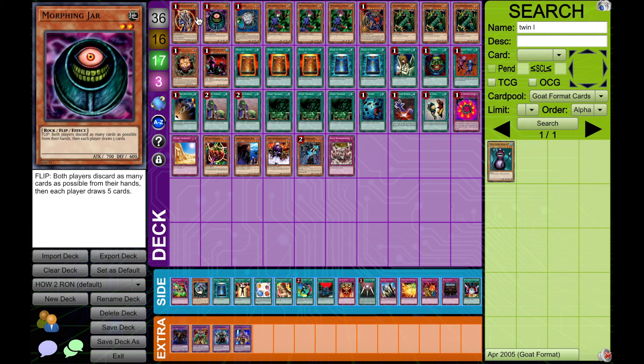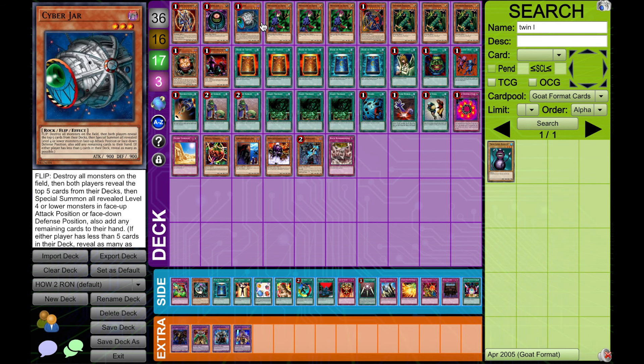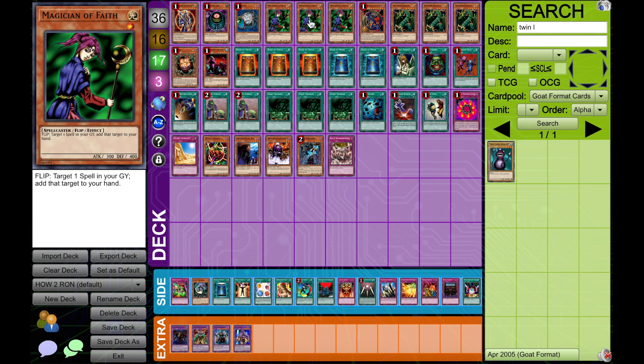We most obviously also need Black Luster Soldier Envoy of the Beginning, because this card kills people and is very good in Chaos decks. We also are going to need three Magician of Faith — that is right, we're going to play three Magician of Faith, and we're going to do this for a couple of reasons, but it's definitely three for my testing. Reason number one: they are very important to the extension of our Ronbows.